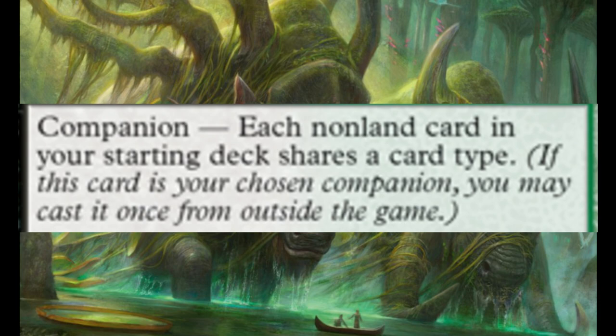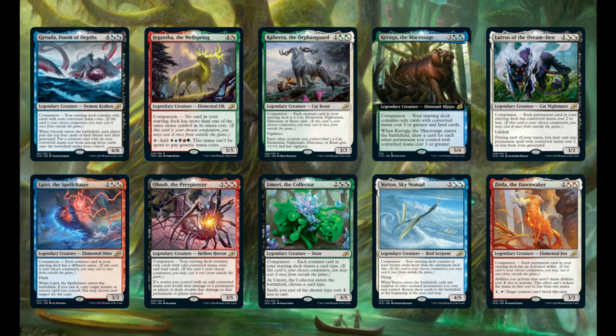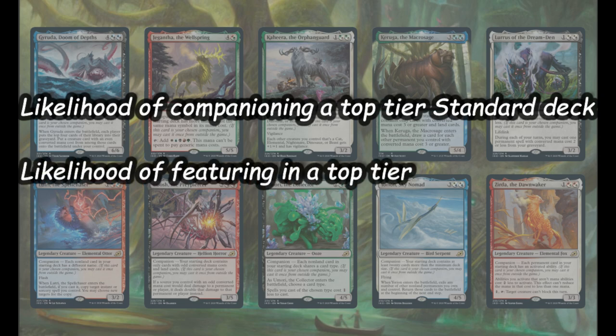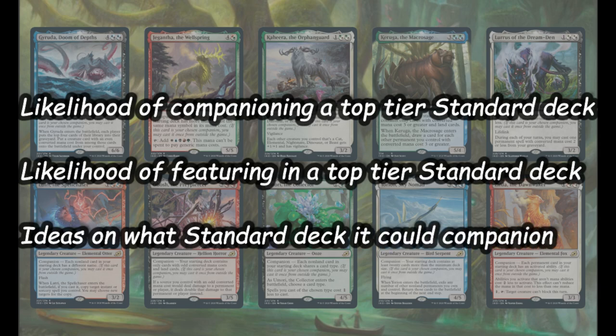To counter this potentially game-changing mechanic, in order to use a card as a Companion, you must fulfill its deck-building criteria. So in these videos, we will quickly cover all ten Companions in alphabetical order, the likelihood of these cards companioning a current Meta deck, the card's suitability to feature within the new standard Meta, based on known Meta information, and to look into what deck these Companions could run with, considering its restrictions.